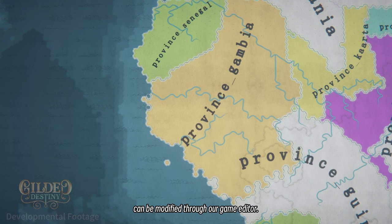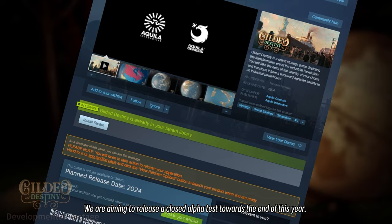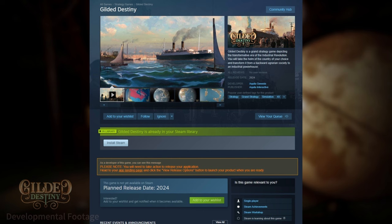Okay, that's all I'll say in this dev diary. We are aiming to release a closed alpha test towards the end of this year. If you are interested, remember to search Gilded Destiny on Steam and add it to your wishlist.